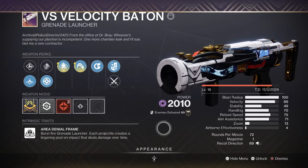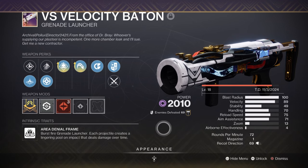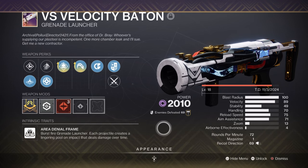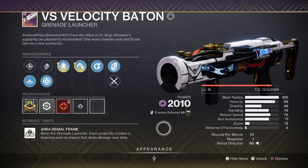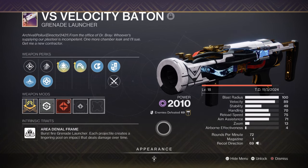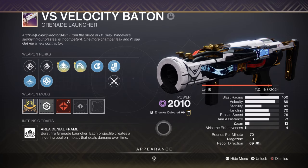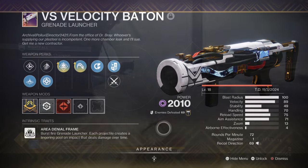For our secondary, we have the VS Velocity Baton with Demolitionist and High Ground — got one from the Vesper Host Dungeon. This is quite good when paired with this build, as it can generate grenade energy, apply more damage from higher elevation, and apply a debuff via Carcass Reload. With stasis in play, this will work wonders on Ultras and mini-bosses, as freezing enemies and then applying this continuous debuff effect is both easy and efficient when dealing with large groups of enemies.